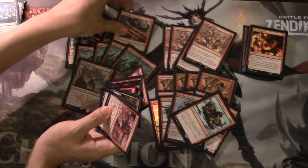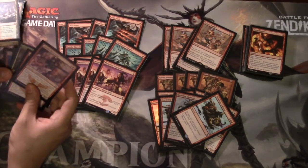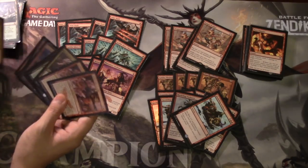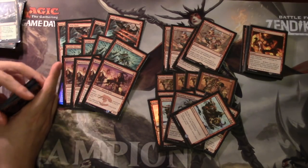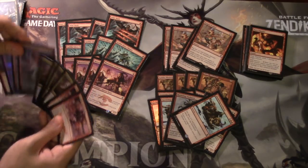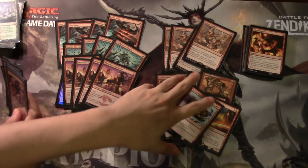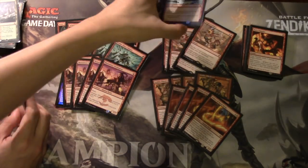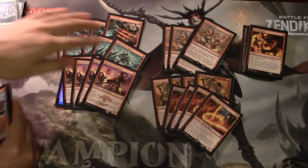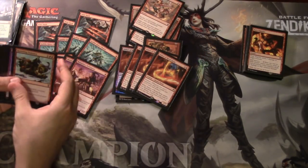At one mana we have Wild Slash and Zurgo Bellstriker - Zurgo being my favorite card to play right now. The deck is slightly different because it splashes black, but it doesn't have any disadvantage to splashing black. You've also got four Dragons on top to go over the top end. It curves extremely well, and that's why this deck is so good.